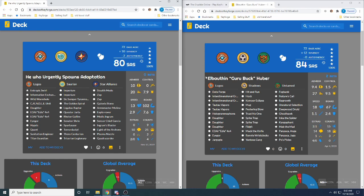Siaka's opponent today will be Drazkor, playing Elbaothen Guru Buck Huber — not sure if that's an English deck, none of those look like words I know. Logos here has lots of doubles and even a triple Daughter. Wow, that is really neat. There's quite a bit of efficiency: double Tau Tau Vapors and double interdimensional graphs.